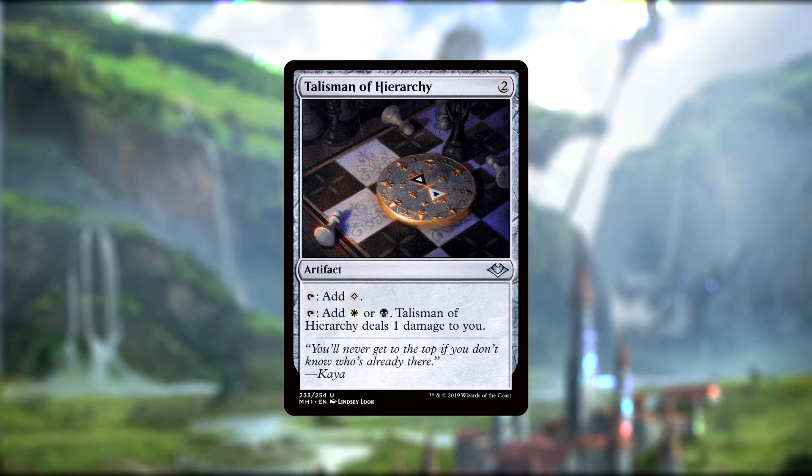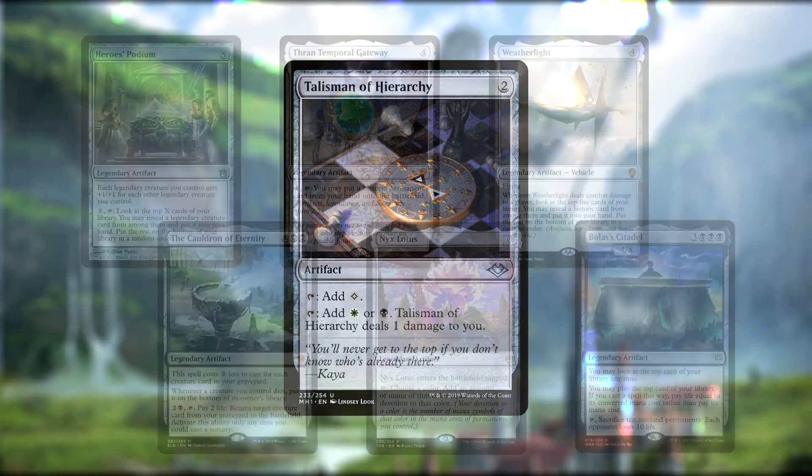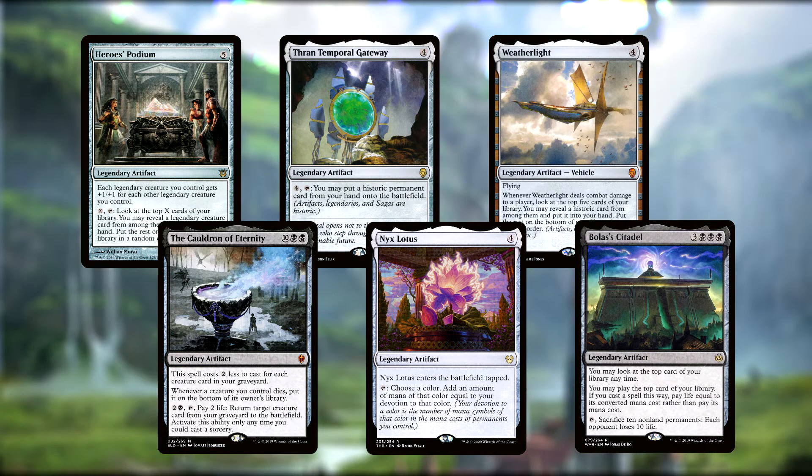Moving onto artifacts, our only non-legendary artifact is Talisman of Hierarchy — that's right, no Sol Ring. The Talisman taps for a colorless, or can deal one damage to us when tapping for a white or a black. Past that, we have the Cauldron of Eternity, the Thran Temporal Gateway, Hero's Podium, Bolas' Citadel, Nyx Lotus, and Weatherlight. Cauldron returns creatures from our grave to the battlefield and puts all of our dead creatures back into our deck. Thran Temporal Gateway lets us pay four to cheat historic permanents into play. The Podium boosts all of our legendary creatures by plus one plus one for each other legendary creature we have, as well as digging into our library to find a legendary creature to put into our hand. Bolas' Citadel lets us cast spells off the top of our deck with life rather than mana. Nyx Lotus adds mana of any one color equal to our devotion to that color, and Weatherlight is a vehicle that basically casts Board the Weatherlight every time it deals combat damage.